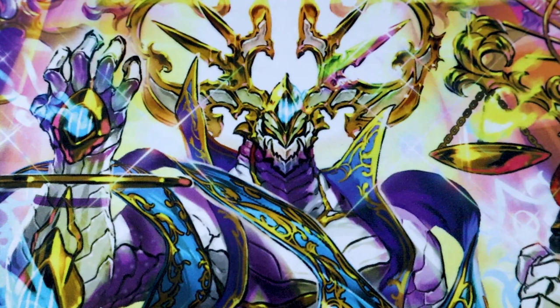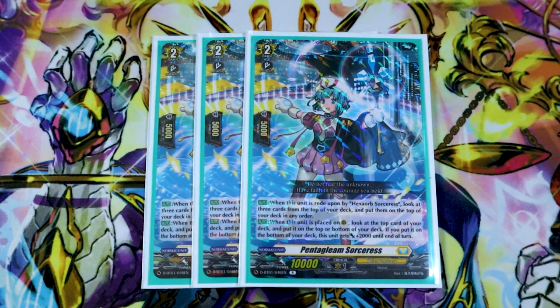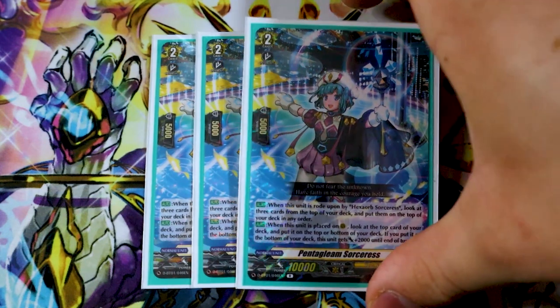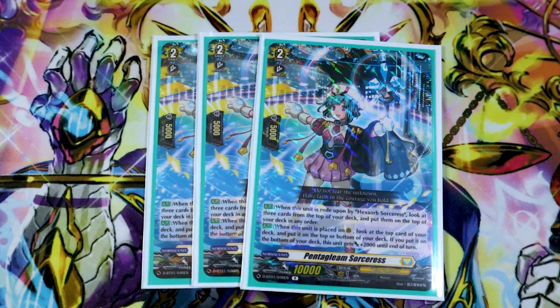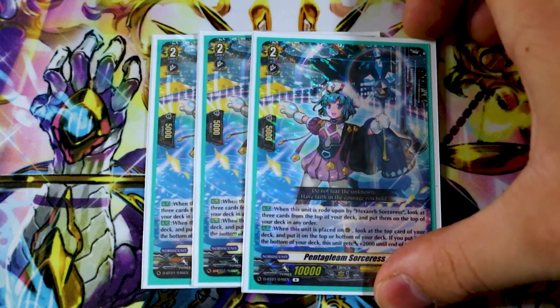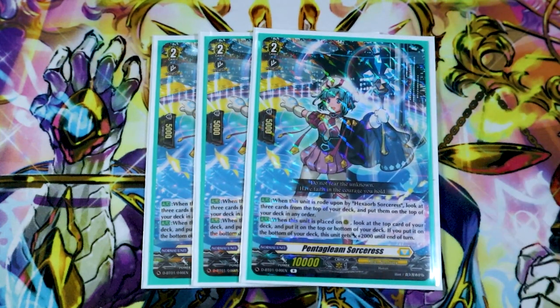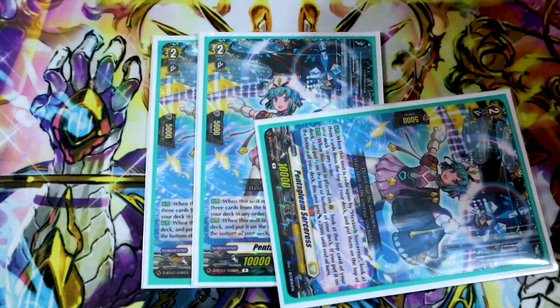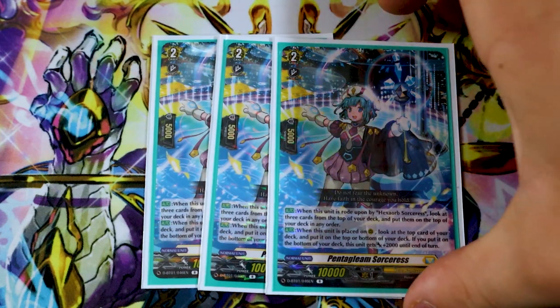Next up for grade twos — it doesn't really match the aesthetic, but still helps the deck. I'm running three Pentaglame Sorceress. Pentaglame is there for the second skill: auto, when it's placed on rear, you look at the top card of your deck, put it on top or bottom, and if you put it on the bottom it gets 2k. I like Pentaglame because if you're calling things as a retire target anyway, this is free — just throw it down, look at the top card, and figure out if it's a trigger or not. It makes your drive checks less about randomness. It's also a 10k attacker that can't intercept, so it's a free card.